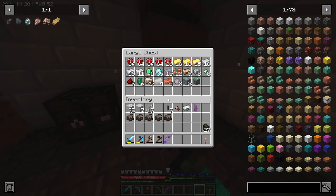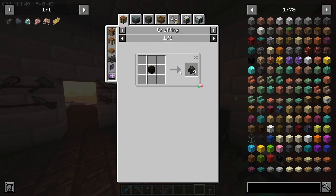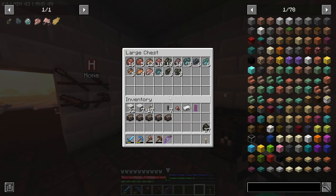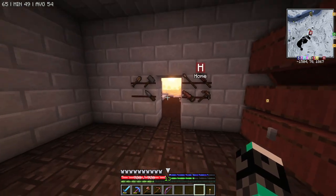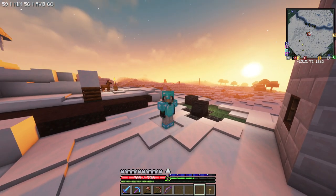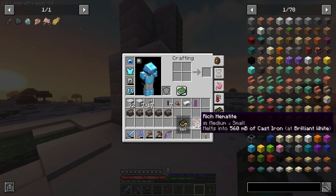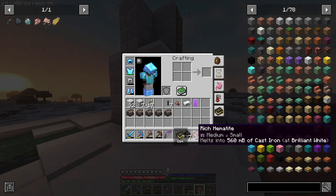We went through this in the last episode. The way you get charcoal is you gotta place some logs down, light them all up, then cover everything with non-burnable blocks - because you're putting things on fire and you don't want them to burn. Then what you want to do is grab your charcoal and some cast iron.